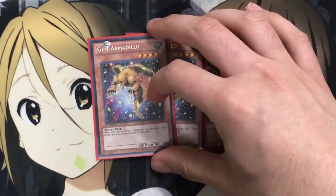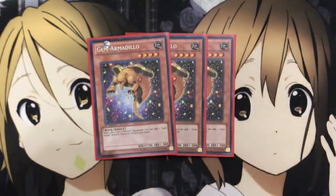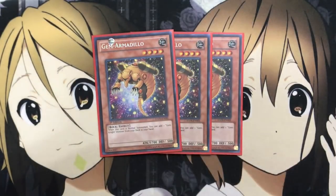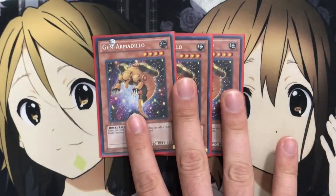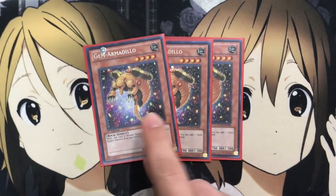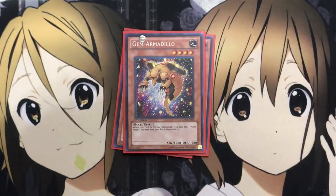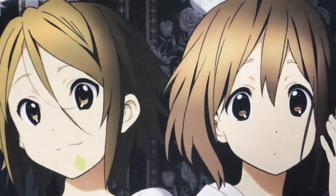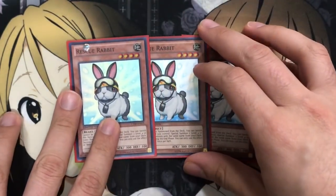I also run three Gem Armadillo. This card is really cool with the new Phantom Quartz, because Phantom Quartz requires two Gem monsters, meaning you can use Gem Armadillo and another Gem Knight monster to make it. You can use Armadillo first, grab another Gem Knight, summon it, then use Armadillo and Seraphonite to get into your Gem Knight Phantom Quartz play. It's a definite three-of. I also run three Rescue Rabbit — you have to run three. Grabbing that additional monster helps with so many plays, and having two search targets means you can sometimes grab two Rescue Rabbits.